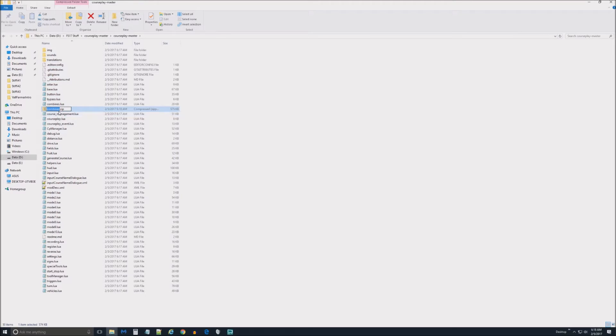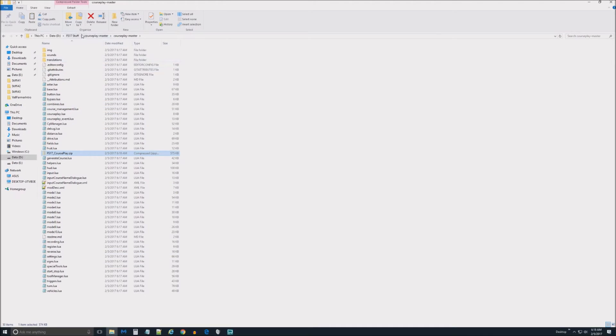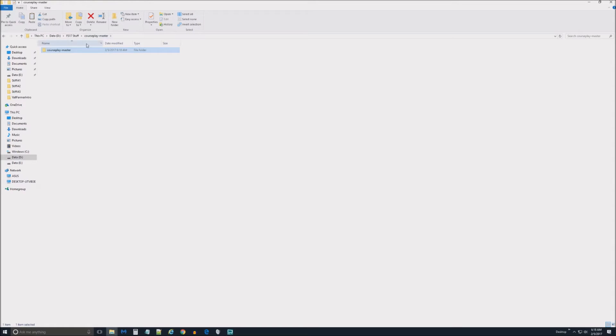I'm going to highlight everything that's in here and say 'Send to Compressed Folder.' It made another zip file, so now I'll type in 'FS17_courseplay' to name it. If you've never installed CoursePlay I don't think it matters what the zip file is called, but I'm going to cut this newly created zip file and paste it back up to the parent folder so we know where it is.